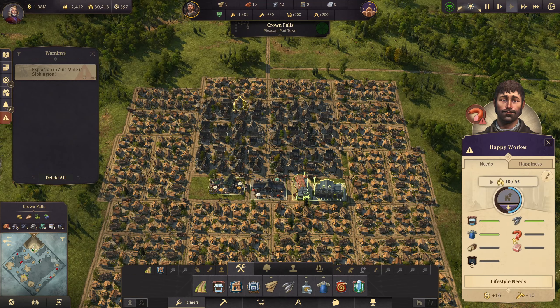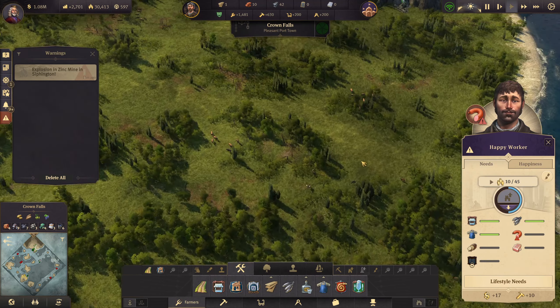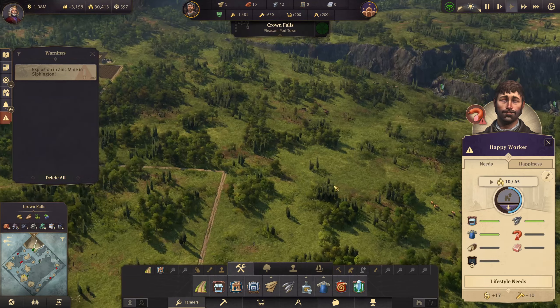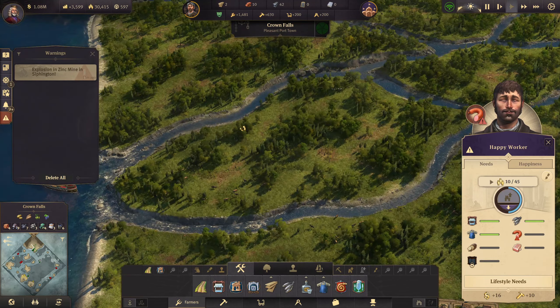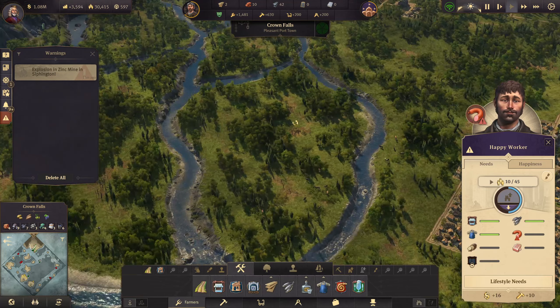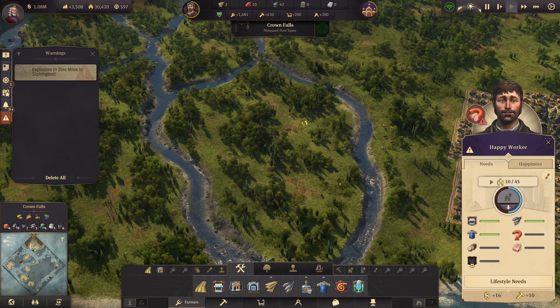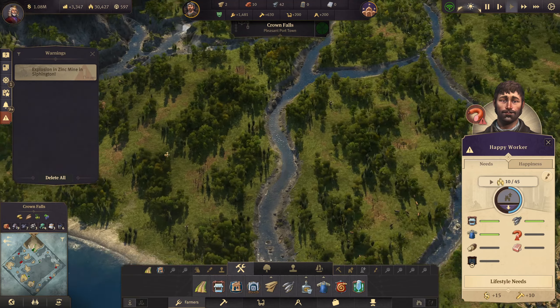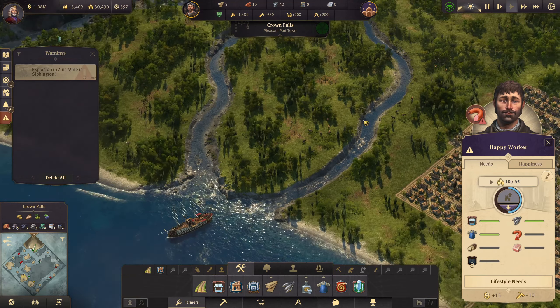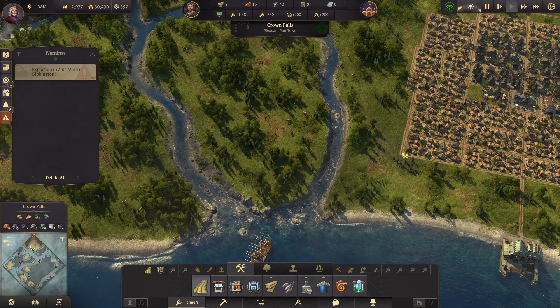Next up — these people are going to want bread, and we need the grain anyway. Where do we want to do our grain fields? It'd be nice to have a little grain area in this part. I might just put our grain over on this section — let's see if we can fit it in.